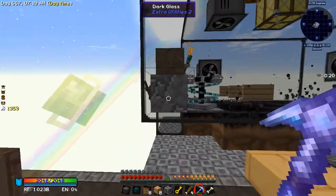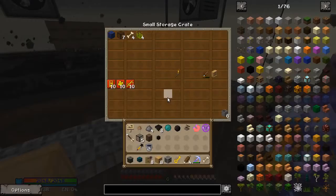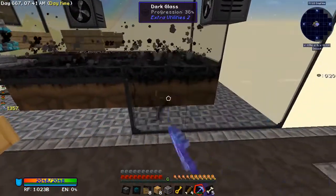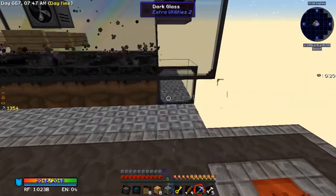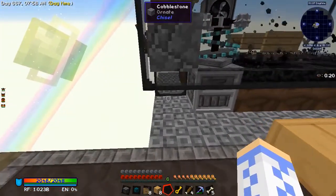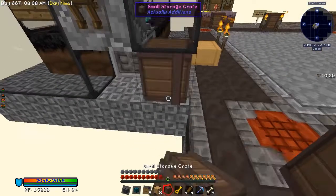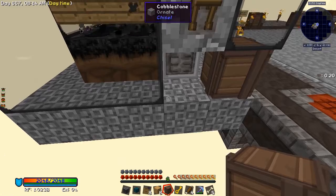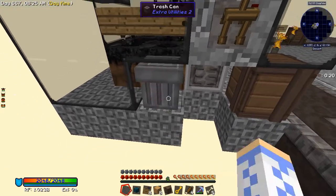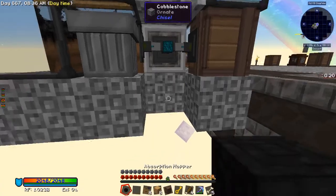I'll take out the block that's under the redstone conductive block, the block that's under the mob masher, and then all these ones across the base. I'll get this out of the way so you can see a little better. I will stick the drawer controller here, a small storage crate here, mine out the floor one block there and a block there, put a trashcan here, and use the item conduit to connect them all together. Then I'll place the absorption hopper here.